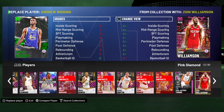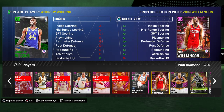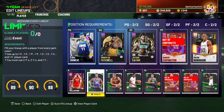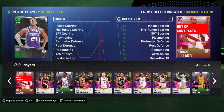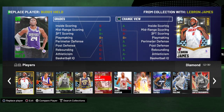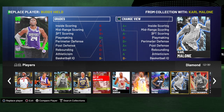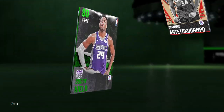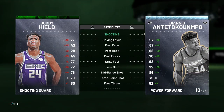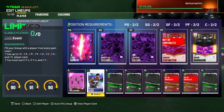I don't have a lot of the newer pink diamond cards. I'd probably try to use this Zion card - I think I could use that Zion card. Who would my diamond be? I might go with the Mo Bamba card or the Zion card. My Zion's shooting is 79, Mo Bamba's shooting is 92. Yeah, I think I'll go with that Mo Bamba.